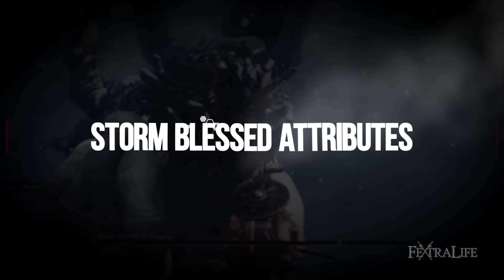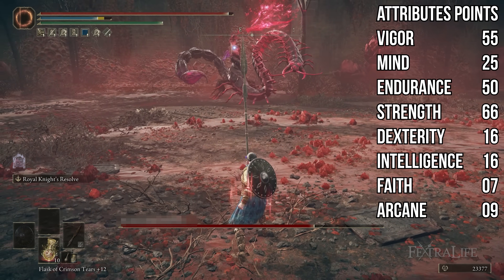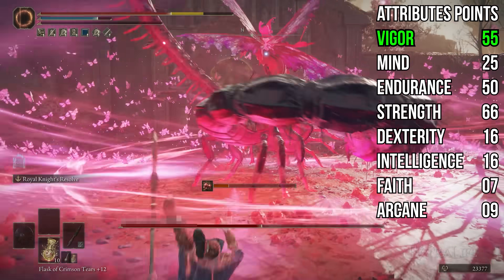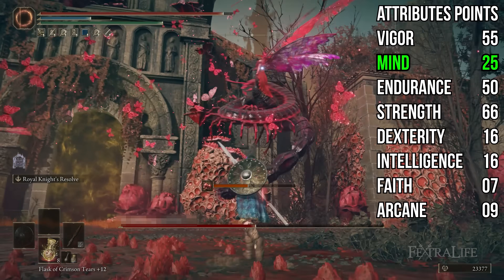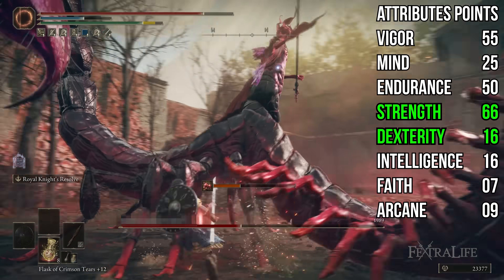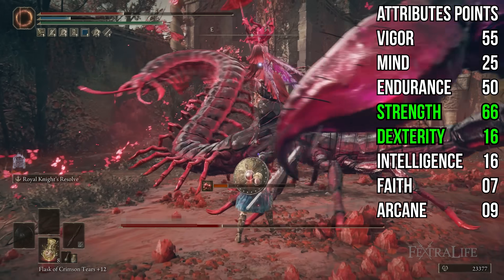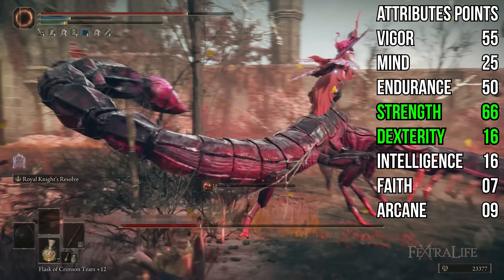Attribute-wise at level 165: 55 Vigor, 25 Mind, 50 Endurance, 66 Strength, 16 Dexterity, 16 Intelligence, 7 Faith, 9 Arcane. You don't need any Intelligence, Faith, or Arcane for this build — I started as an Astrologer. 55 Vigor is there because we're wearing light armor and do trade sometimes; you probably want to take this to 60 eventually. Mind is at 25 to let us use Royal Knight's Resolve liberally; you could drop it to 20 but not lower. Strength is at 66 because we two-hand a lot; you won't see as much benefit going higher when two-handing, though if you play one-handed with a shield a lot, consider taking it to 80. Dexterity at 16 is simply to meet the weapon's requirements.